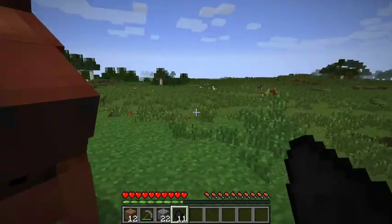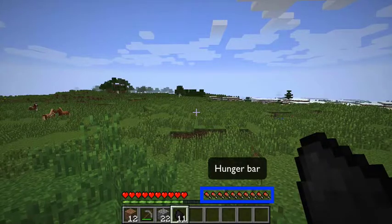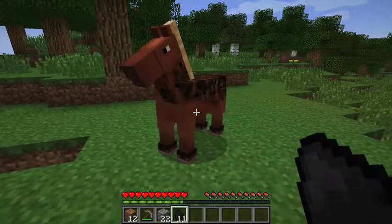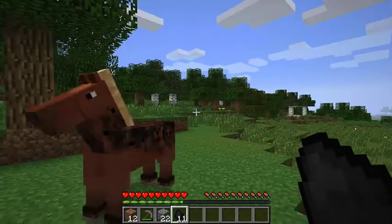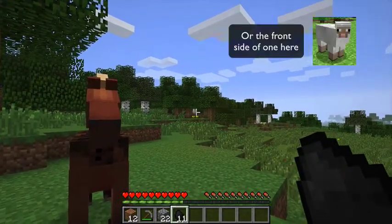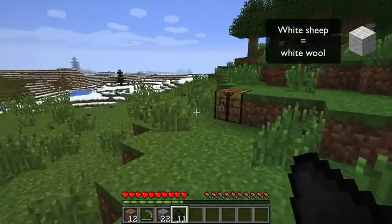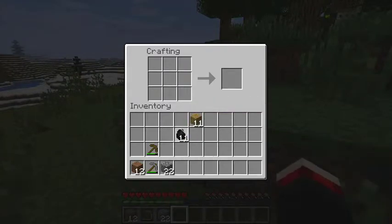Ideally we'd like some food, but unfortunately there are no animals around that will give us any. Horses do not give you food, and sheep — you can see the back side of one over there — drop wool but not food. So we're going to make some torches instead. You do this by getting sticks, putting them in the crafting grid, and then putting the coal block above — it makes torches. Torches: very, very good.